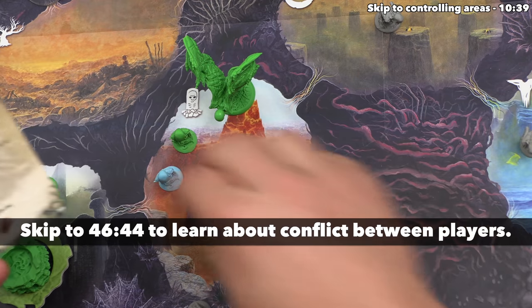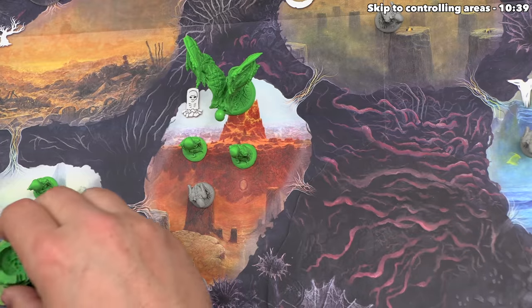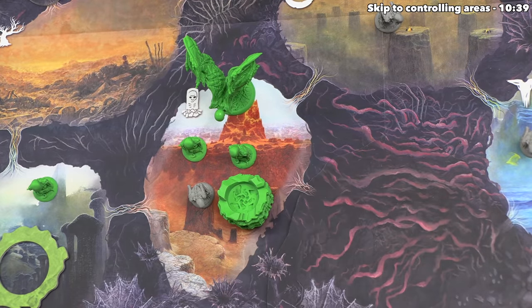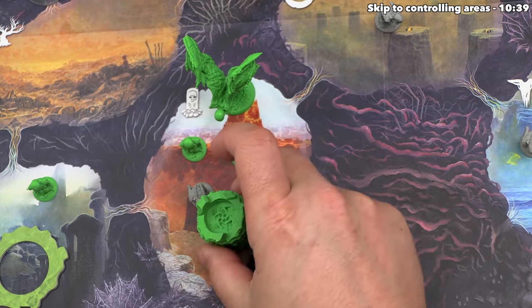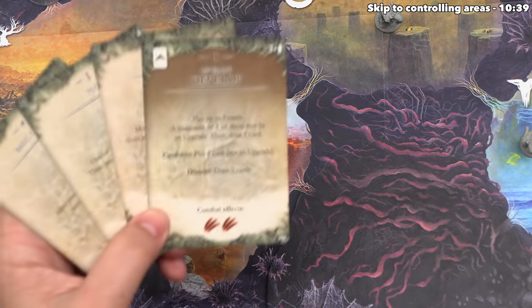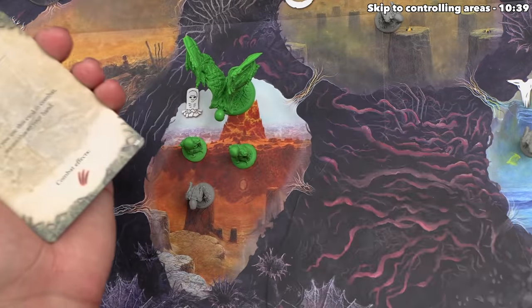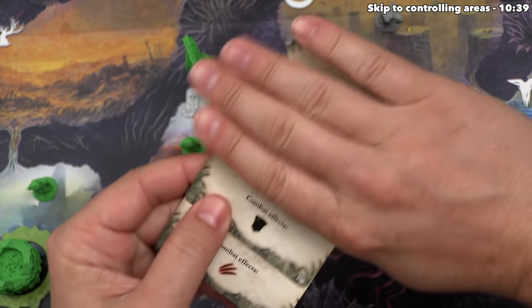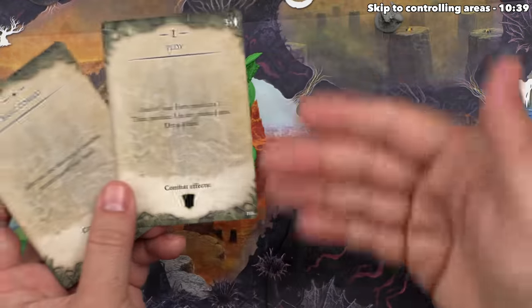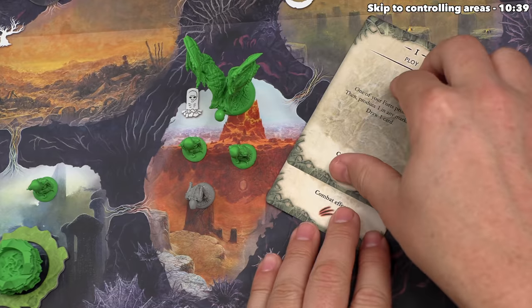To fight, we choose cards from our hand, reveal them, then reveal the top conflict card for the shadow to see what happens. We must select at least one card, and we can play at most one card per follower plus one per fort in the area. We started with four development cards, including Basic Combat, which always returns to our hand. For this conflict, let's select two development cards. During a conflict, we only care about the bottom part of the card — they're multi-use. Now we reveal to opponents and draw the top card from the conflict deck.